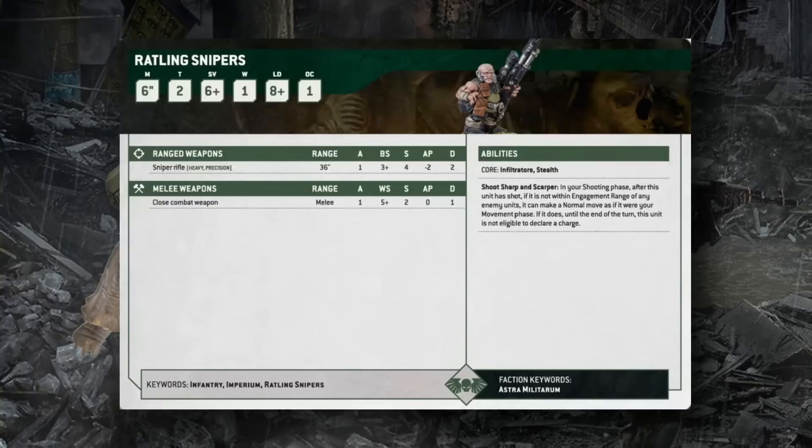Ratling Snipers return as Move 6, Toughness 2, 6+ save, 1 wound infiltrators with Stealth (minus one to be hit by ranged attacks). Their Shoot Sharp and Scarper ability lets them make a normal move after shooting if not in engagement range, though they cannot charge afterward. Their Sniper Rifles are Heavy BS3 weapons (hitting on 2s if stationary), with Precision, S4 AP2 2 damage — a strong sniper profile that will threaten many 3+ or 4+ infantry characters.